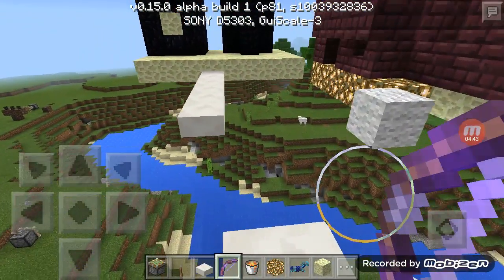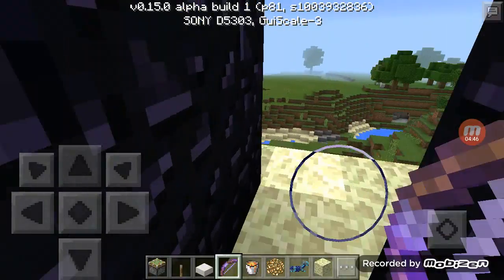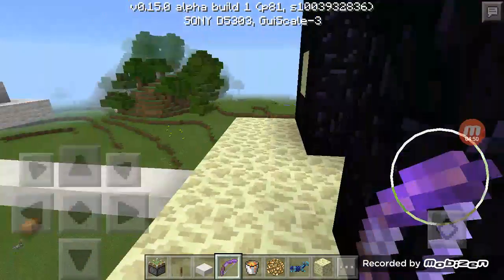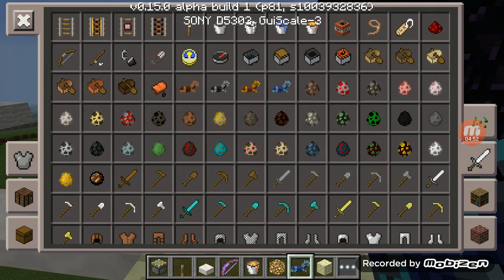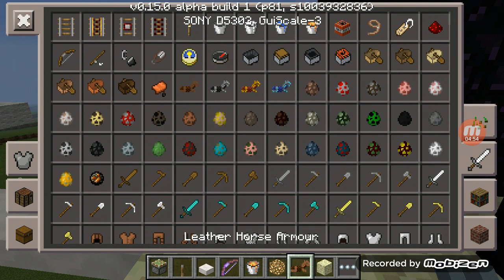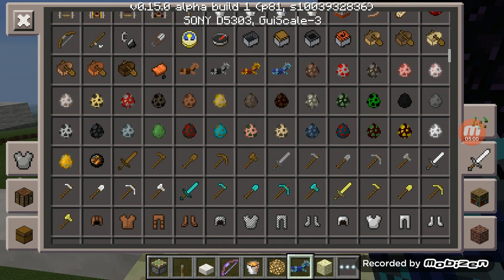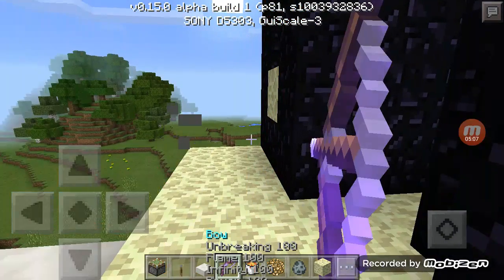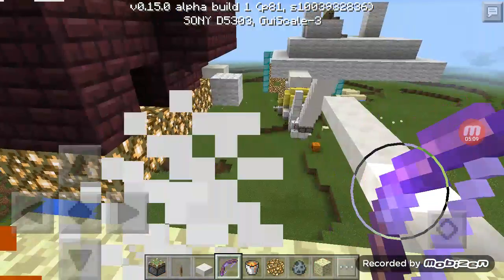Okay, parkour time. Let me intro this more. Just also make some, upgrade some things, like lead, leader, horse armor, iron, gold, and diamond, and some horse, and some new mobs, such as this three. What is really, really, really mean.